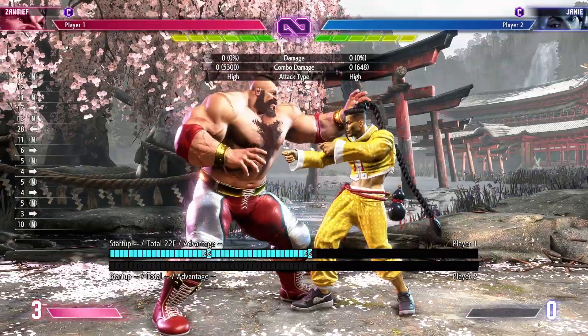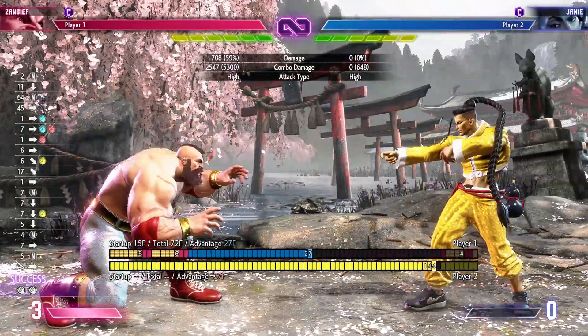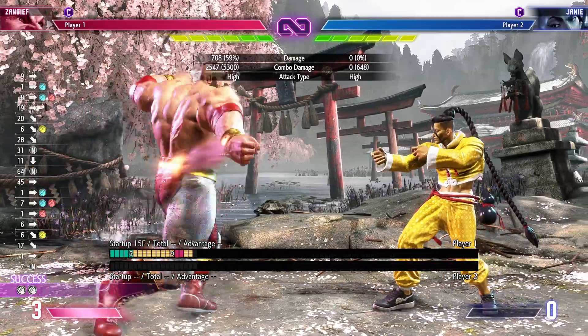Other than that, not too many links. You can do drive rush combos like this — drive rush into crouching medium punch, and then down forward medium punch, and into your lariat.